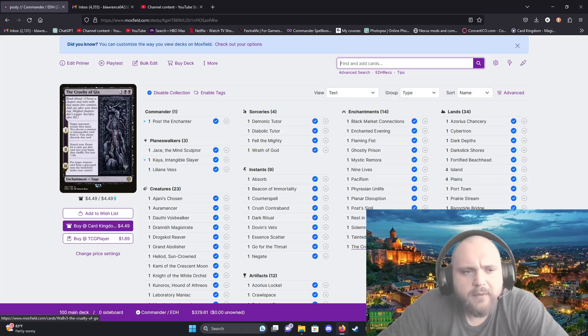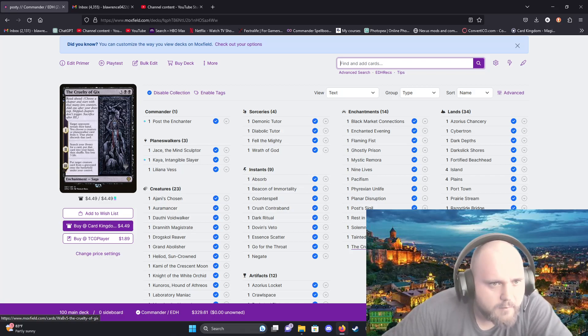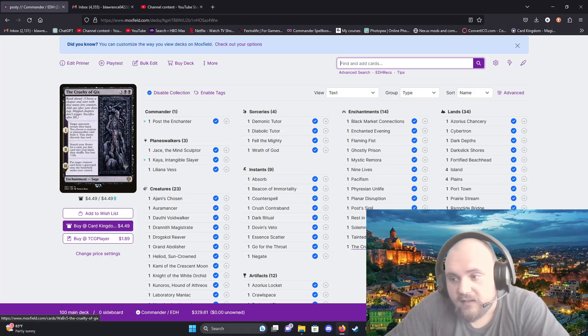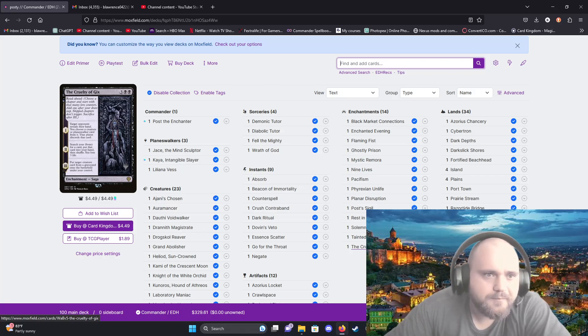Cruelty of Gix is the one enchantment I have that's more than three mana, but I feel it's worth it. Step three returns a card from any graveyard to the battlefield under your control — it doesn't have to be your creature. Step two has you search your library for a card. Because of these situational win-con cards, you're going to want to search your library. Step one has a target opponent reveal their hand and you choose a creature or planeswalker card from it for them to discard — preventing future problems.